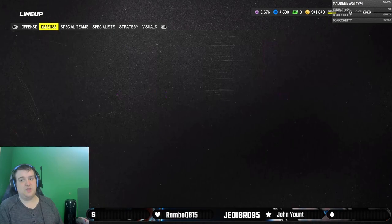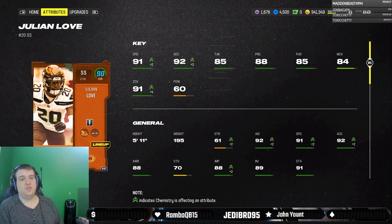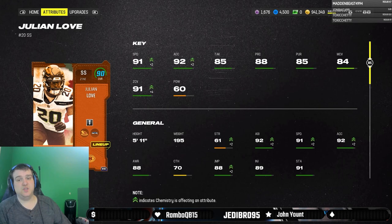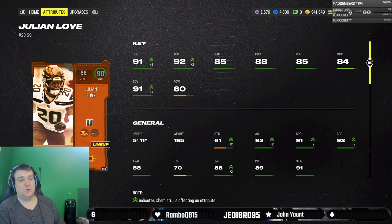That is the overview of Tariq Woolen. Now we move on to the gameday Thanksgiving player, Julian Love — really solid card actually. 91 speed, 91 zone coverage. I'm using the 'Free' strategy item, which boosts safety zone coverage by 3 on both strong and free safeties. So Julian Love sits at 92 overall, 91 speed, 92 acceleration, 91 zone coverage. I think he's pretty solid as a coverage safety.